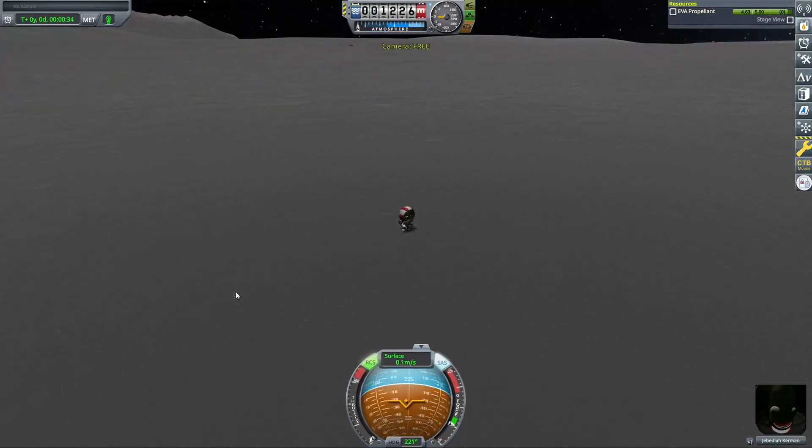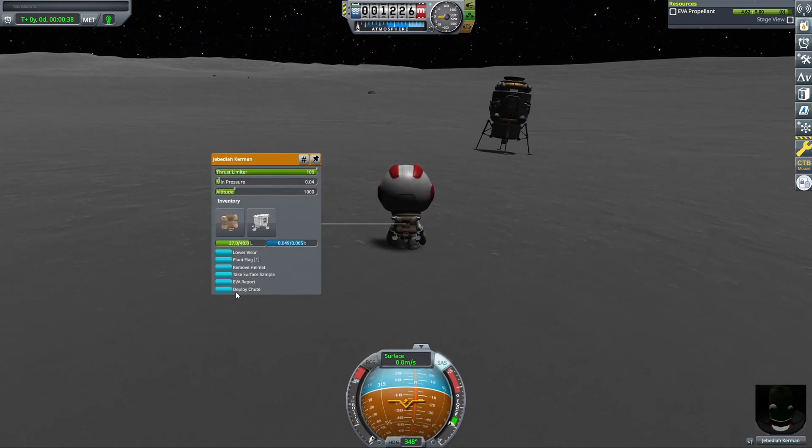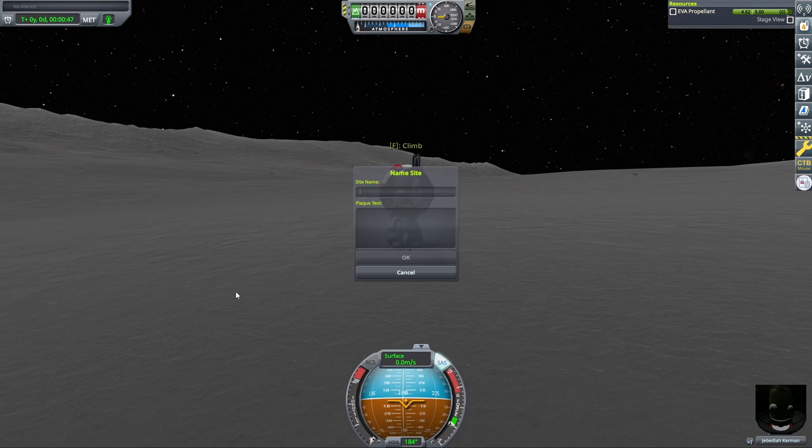Here we are, about to plant the flag to prove that the moon is ours and not those dang Soviets. You can see what I write on the flag bears a little resemblance to a very famous astronaut in the human space program — just as Jebediah is a very famous Kerbalaut in the Kerbol space program. The Eagle has landed — very famous.